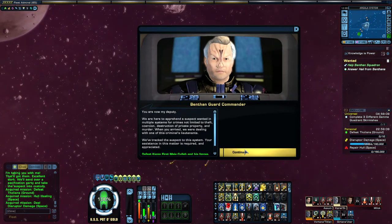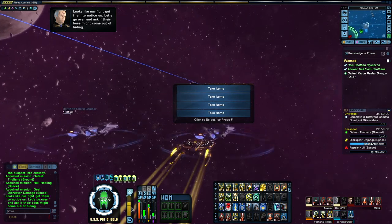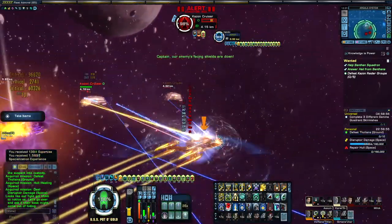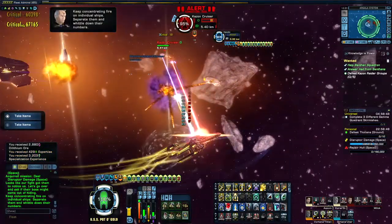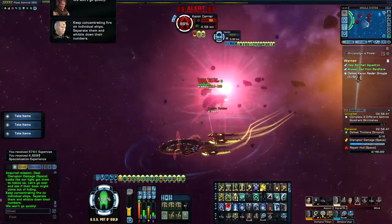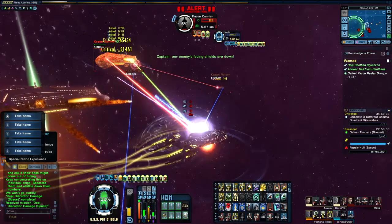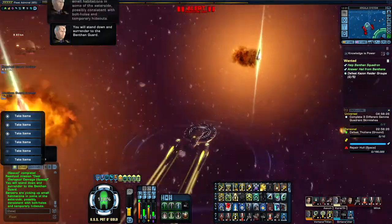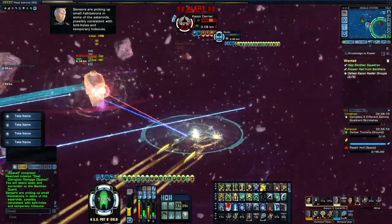You have entered an area. Looks like our fight got them to notice us. Let's go over and ask if their boss might come out of hiding. Keep concentrating fire on individual ships. Separate — we will not go quietly. You will stand down. Sensors are picking up small habitation in some of the atmosphere, possibly consistent with mobile or temporary hideouts.